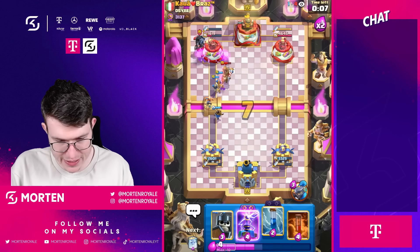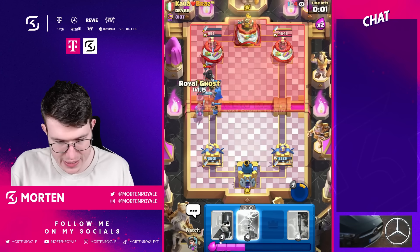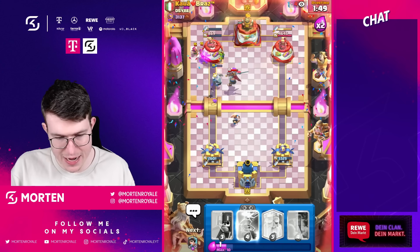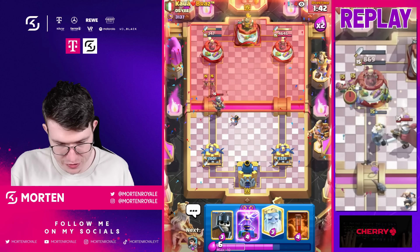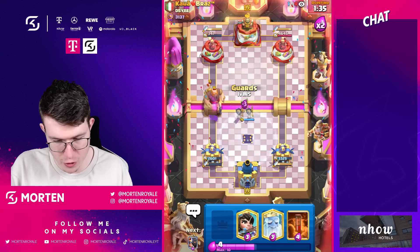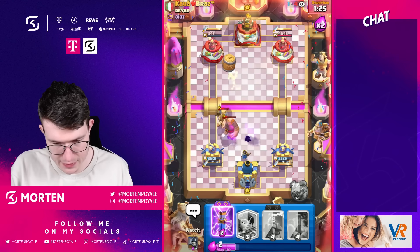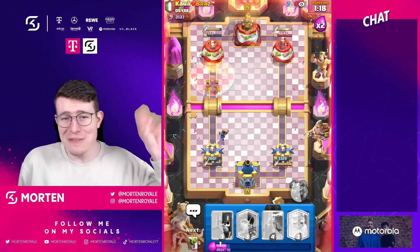Using the ability now, going zap to reset everything — really really good. Using another ghost to pressure more, then another princess. Going barrel and zap, barrel chips down his tower. I don't think poison is gonna be enough yet, so I need to defend really well. Evolution Tesla putting in great work, little prince coming down, goblin barrel, evolution zap on defense — perfect play. Time for poison.